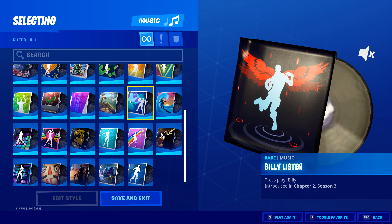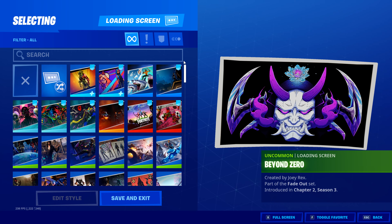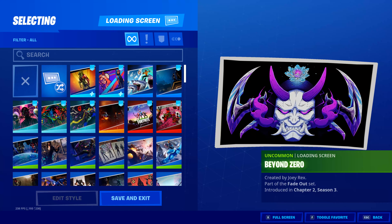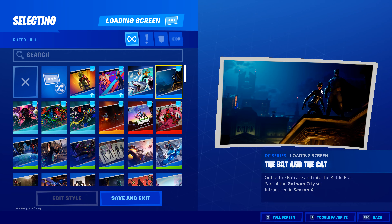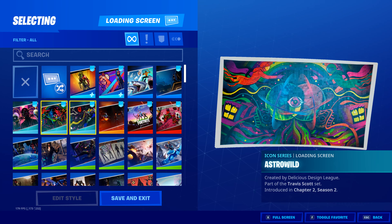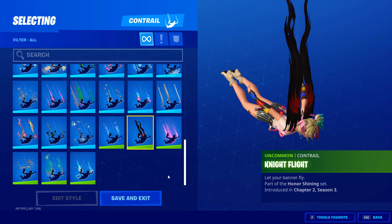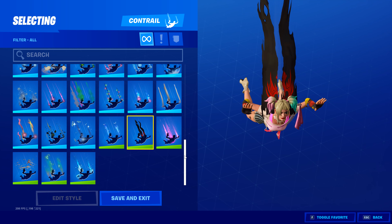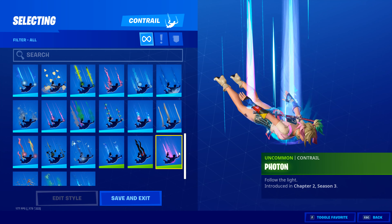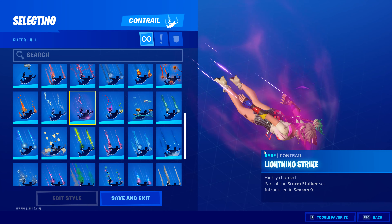We have all our music packs — a lot you can get from battle passes and events. Then of course there are loading screens — that Gotham City one was fun. And the free ones from the Travis Scott event are pretty lit. Here we have all the contrails — I don't really use contrails very much because I had a tendency to get glitched on several of them, so I pretty much stopped using them.